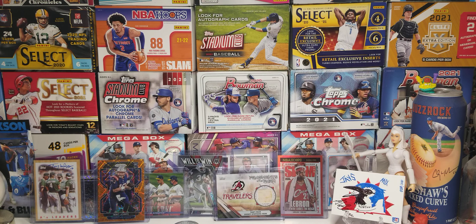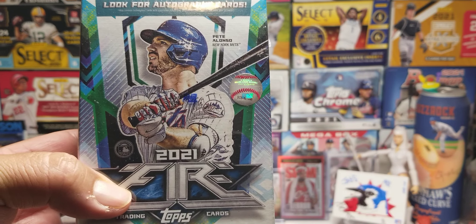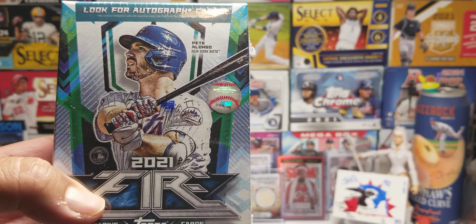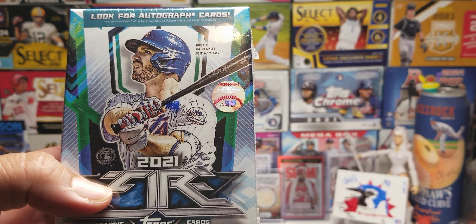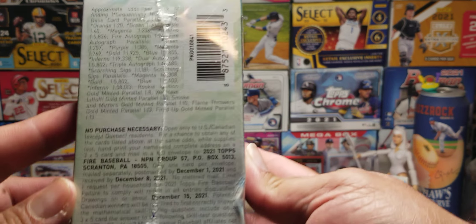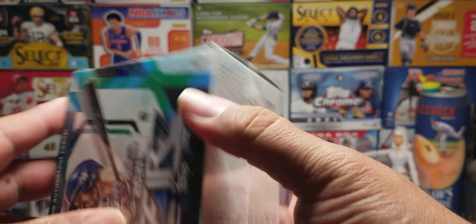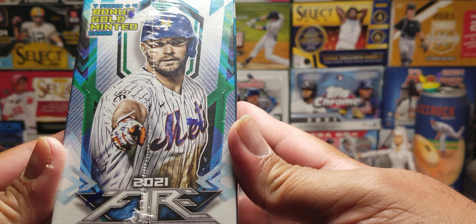What's up YouTube, back at it again with another video. Today we're going to be opening up a blaster box of 2021 Topps Fire. You got Mr. Polar Bear right there in the front of the blaster. Looking for an autograph card — we can pull one. There is a total of 46 cards in this blaster, six cards per pack.